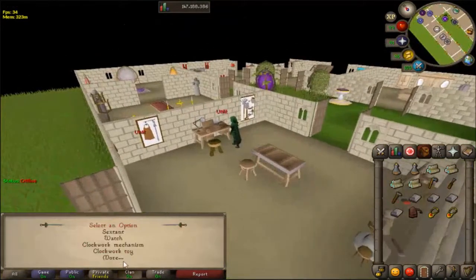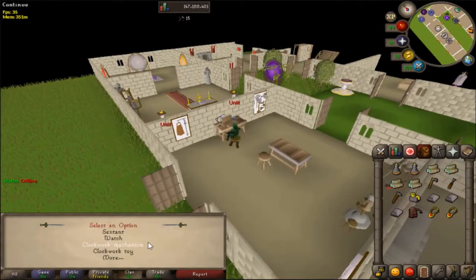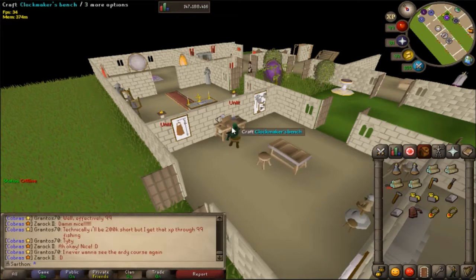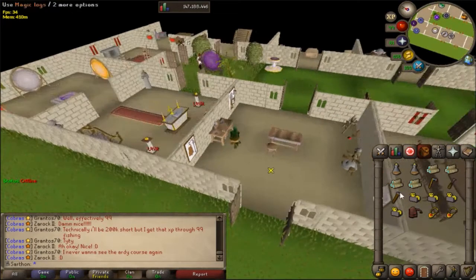You need a clockmaker's bench, which is going to be in your house in the crafting room or the workroom. I'm not very sure what it's called, but I believe you need four of these. The good thing is all you need is a steel bar, a chisel, and a hammer. I made those.